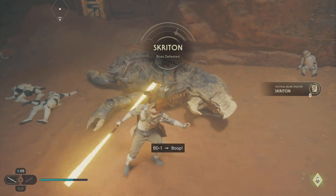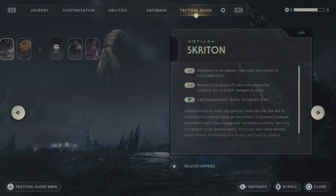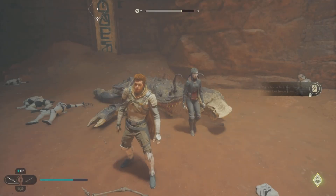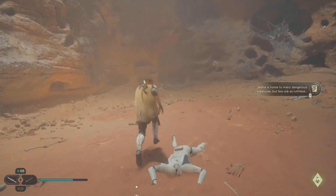Now I've got a sprite! Let's go! Now I can use this in the holotable battles. Maneuver to its weaker right side — an attack is vulnerable. Flank. Interesting. Breaking the large left claw will expose the creature. What is the most dangerous tactic? Okay. I can now battle with that.